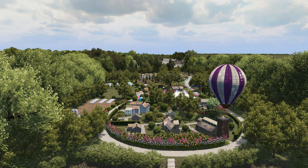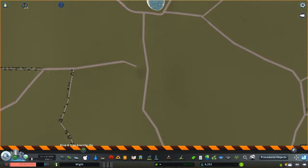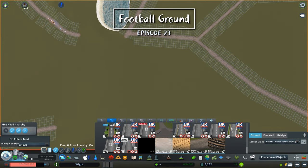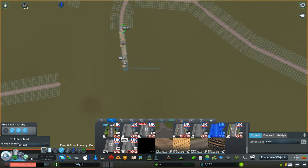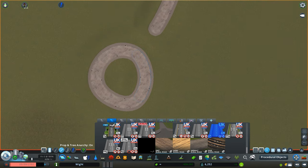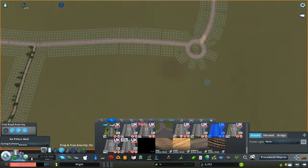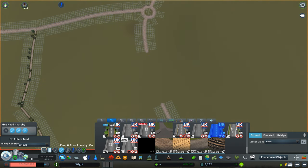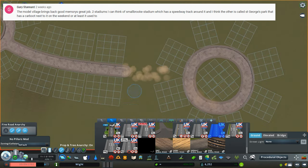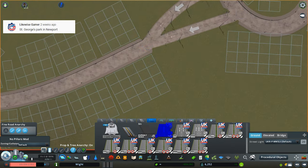Today we are going to be working on something completely different, somewhere totally far away that we haven't worked on yet, and it's going to be based around a football ground. It's not going to be a football stadium — it's going to be a small town-based football ground, very iconic if you're in the UK. A lot of people were suggesting some locations and the best one for sure was the Newport football ground. A good five or six of you suggested we have a look at St. George's Park in Newport.